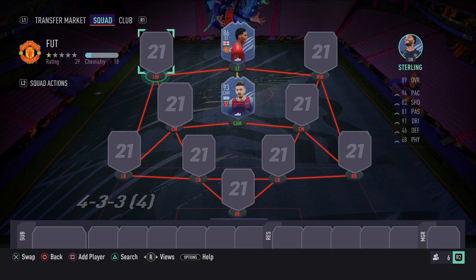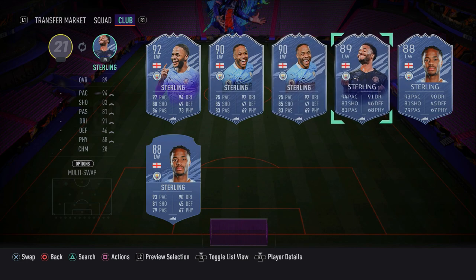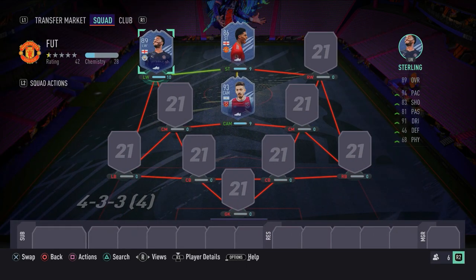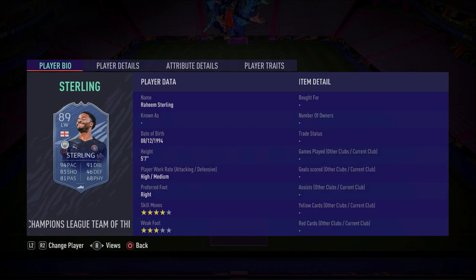To partner up with Marcus Rashford in the attack, in the left-wing spot, we have none other than Raheem Sterling — the 89-rated Champions League version. This card is fantastic. Let me know down below in the comments who you think is better: Marcus Rashford or Raheem Sterling? Personally, even though you might think I'm saying this because I'm a United fan, I genuinely think Marcus Rashford is better. But Raheem Sterling has a very, very good card in my opinion.